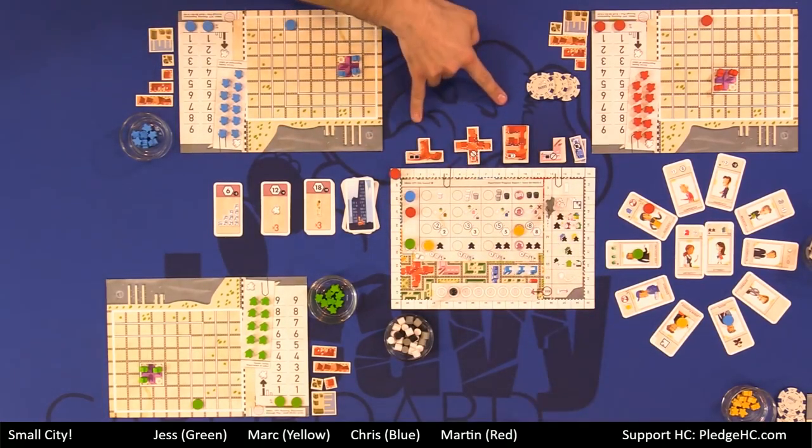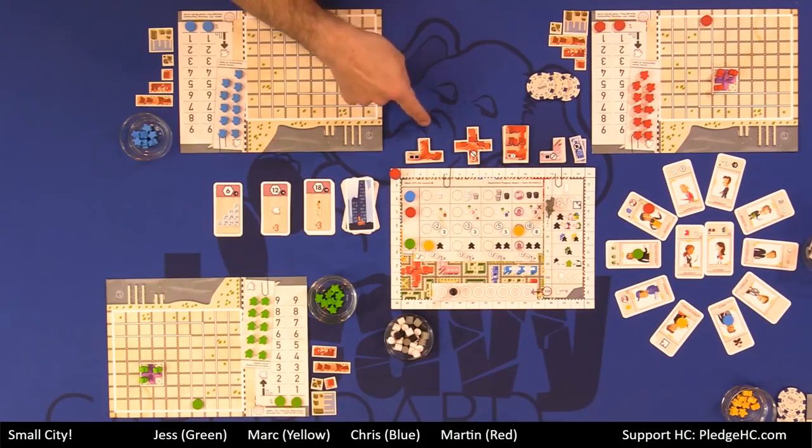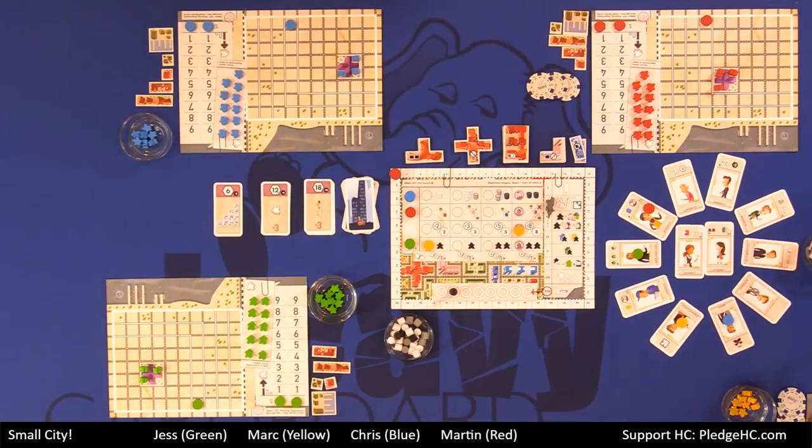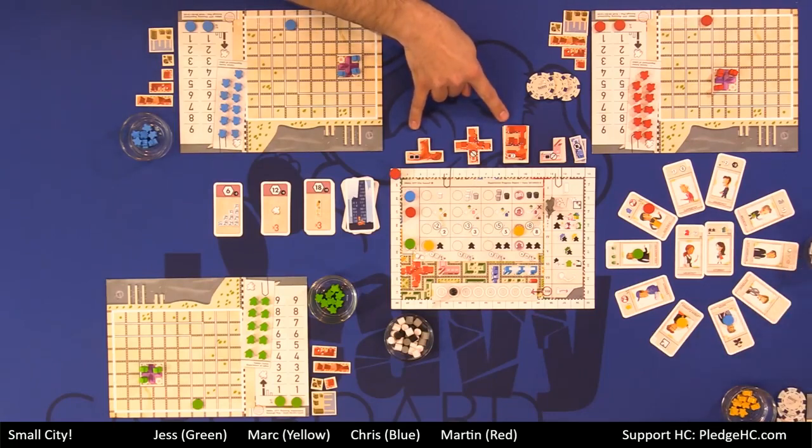Two other things to point out: the limited civic cultural buildings — the metro, clinic, and university — cost resources instead of money to build. Resources can be used in two main ways: traded in your commercial zones for money or votes, or used to build these cultural buildings.